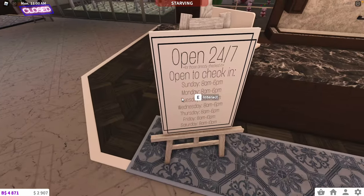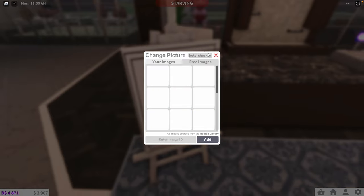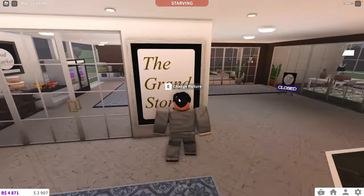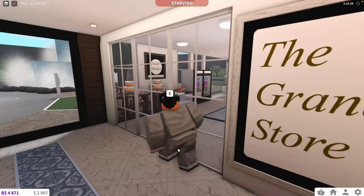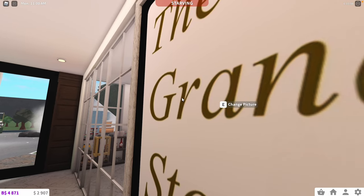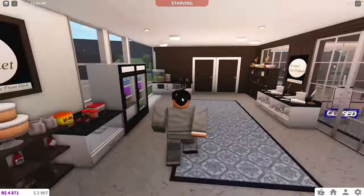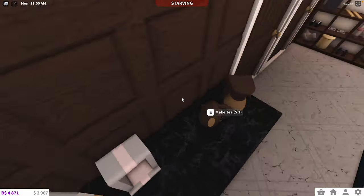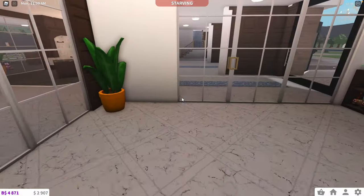I just woke up so that's why we don't have face cam right now. Here is the front desk — this sign is not photoshopped. If you just look up 'hotel check-in' it will come up. To our left, this is our convenience store — this sign is photoshopped.